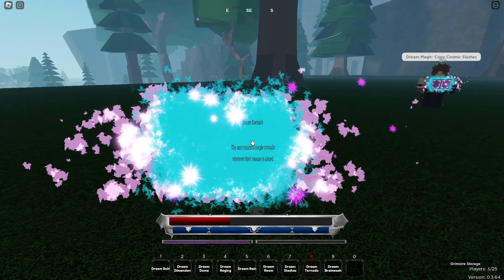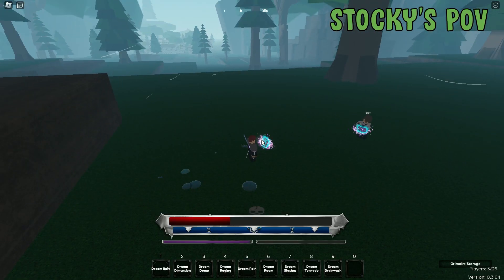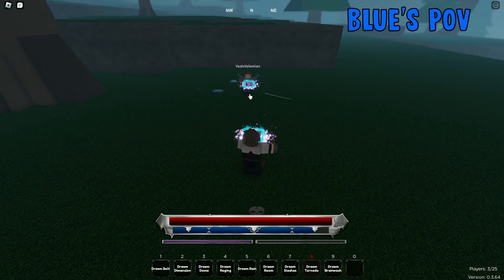The eighth move is called Dream Tornado — I like the name. It just creates a whirlwind tornado that knocks you out of it. This is what it looks like from my point of view, and Blue's point of view.